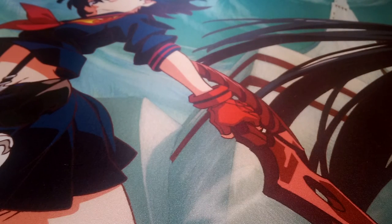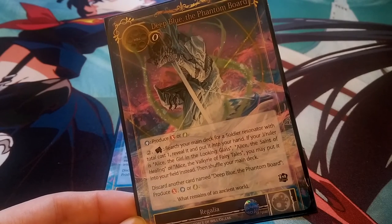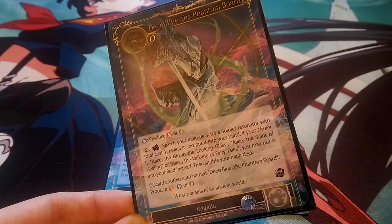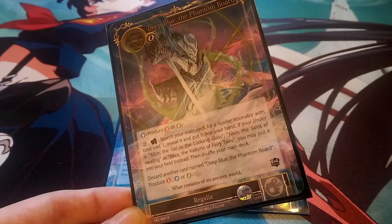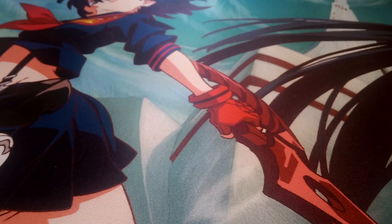Last but not least, we are running four of Deep Blue the Phantom Board — the regalia that works well with this Alice. If we pay one blue, we can produce either green or red, since the other Alice is green-blue, so it works with both versions. If we pay two and tap this, we search our main deck for a soldier resonator with total cost one, reveal it and put it in our hand — or put it directly onto the field if our J-Ruler is one of the named Alice cards. If we discard another Deep Blue, we can produce fire, water, or wind.